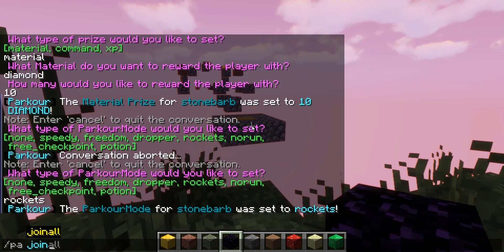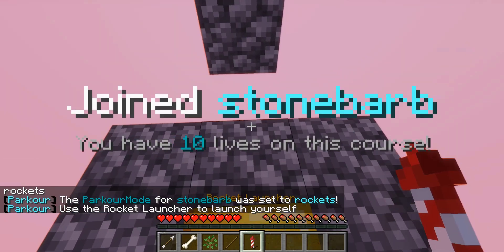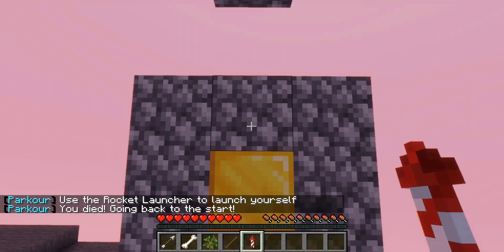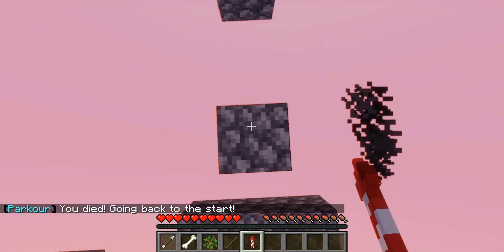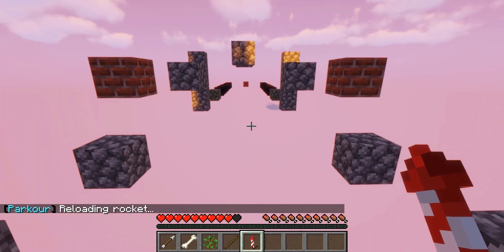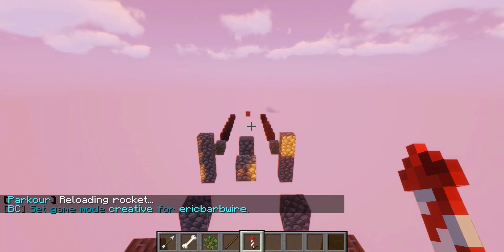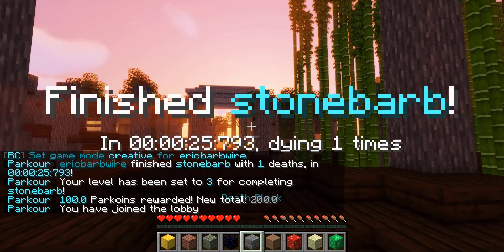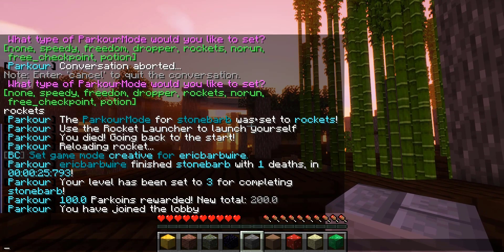We run /pa join stone barb and we have a rocket. Similar to Halo or Call of Duty, we can perform a rocket jump — jump and right-click for a small boost and height. It takes a while to get used to. After using a teleport to finish for video purposes, we can see our level has been set to 3 — originally level 1, we gained 2 — and we earned an additional 100 par coins for a new total of 200.